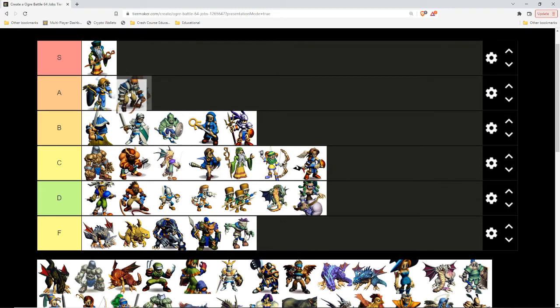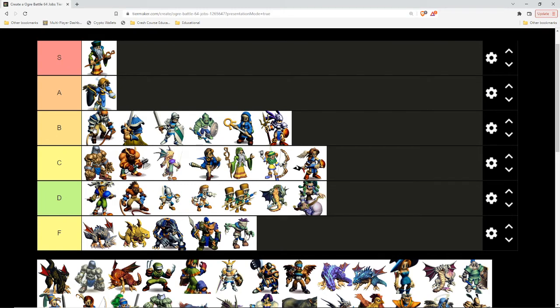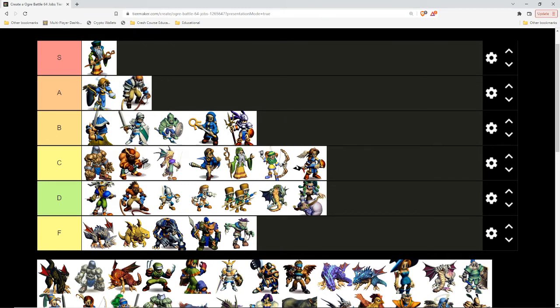Beastmaster — this might surprise people, but I would put him in A, simply for the fact that there's an item in the game called Saint's Garb which gives plus one to strength and plus one to health. It's the best light armor. There's also a Blood Whip which adds one to agility. Put those on him, get one as low level as you can. It's low A. If you put him in a group with two Cerberuses — two upgraded puppies — it's actually a really good unit. I wouldn't upgrade one yourself, but if you use Gilbert, the Beastmaster who joins you in the game, he's not great but he's not bad.